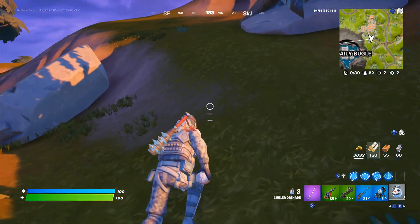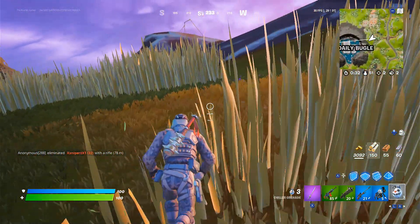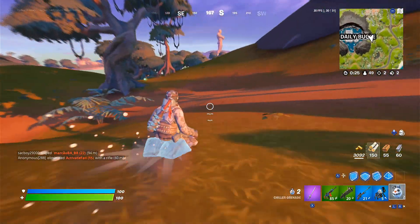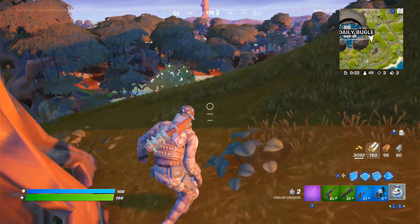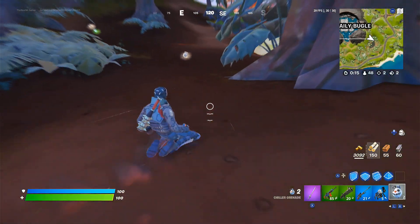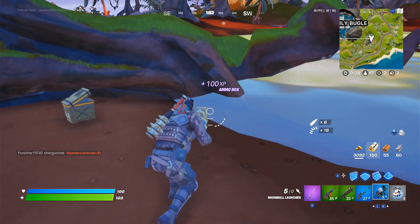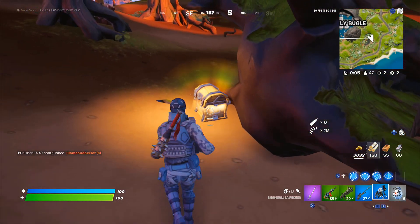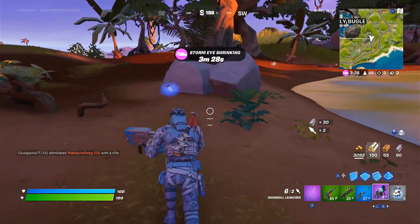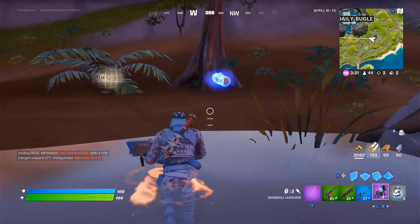Then we got the chiller grenade, which is called by the famous YouTuber Laserbeam 'yeet grenades,' and here's why. So as you can see, they just make you icy and apparently you can slide with them to make sure that you go faster. They're mainly just to get you away from people, but if you want, you can actually use them for mobile transportation and all sorts. I did win a game earlier — like when I say earlier I mean like 5 hours ago — with a gold one of these, and it was really fun. We're going to try and look for the snowman and possibly win a game with this if we can.